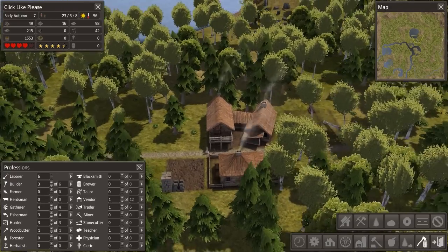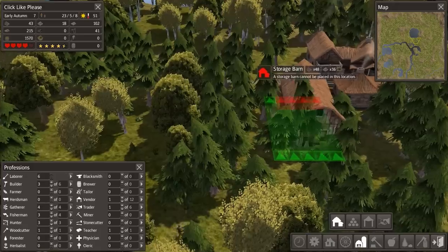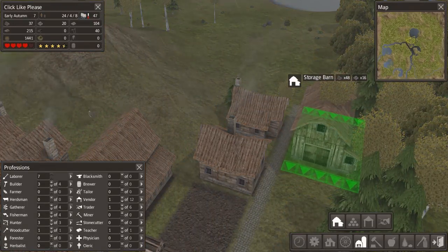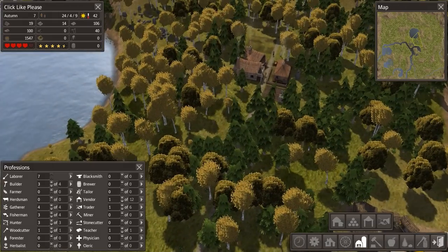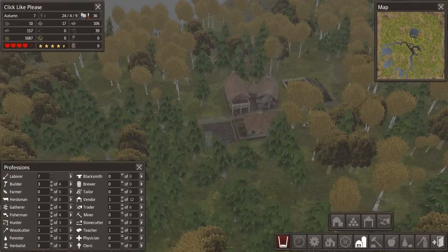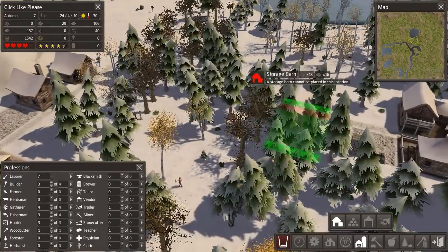I'm also thinking about setting up a barn over here to start storing some of this stuff. Now that we have our market, the market vendor will start moving stuff from the barn to other places. Ideally I'd want the barn facing this way - or maybe I could have it facing in like so. I don't know exactly what the optimal barnage method is.